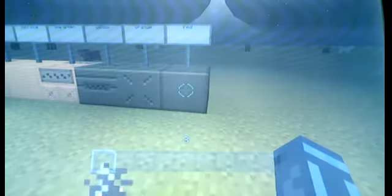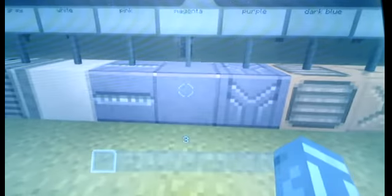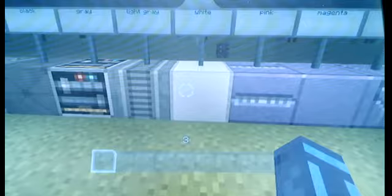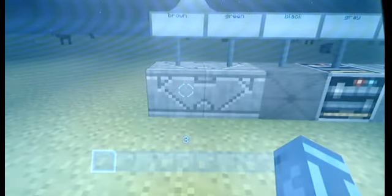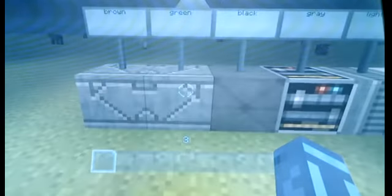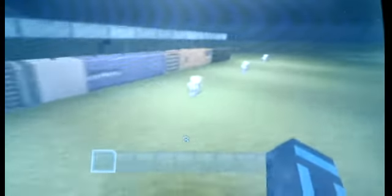I'm gonna show you the wools now, and it's really weird because remember these are all wools. This is red wool, orange wool, yellow wool, lime green wool, light blue wool, cyan wool, dark blue wool, purple wool, magenta wool, pink wool, white wool - which is the most normal one - light gray wool, gray wool - which looks really awkward for wool - black wool, green wool, and brown wool. The green wool is like dark green, not the lime light green.